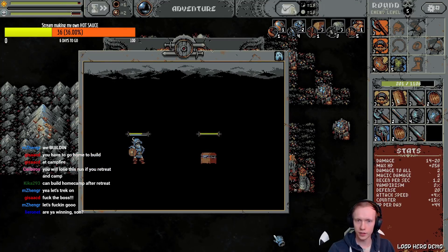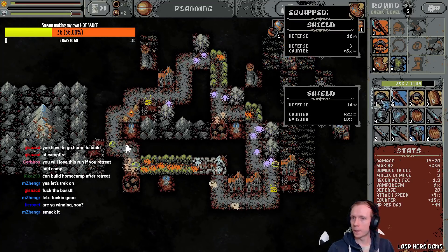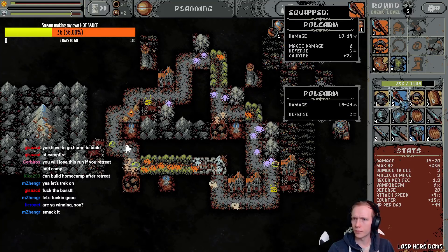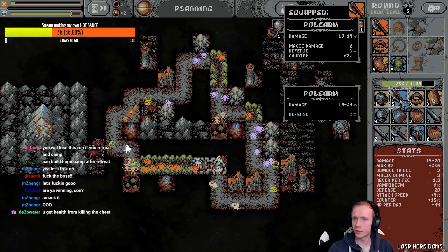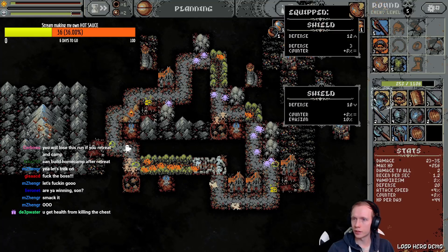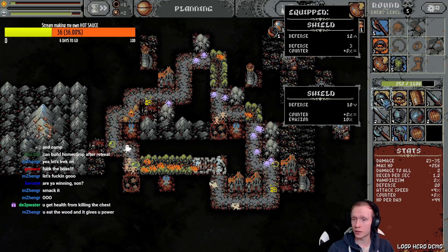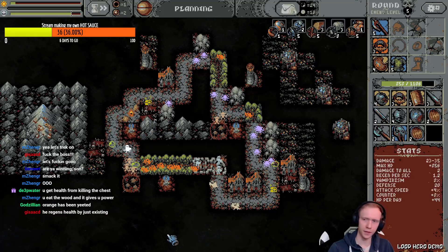Get that chest! Look at that juicy blade. Come on, help me out. 19 to 29, three defense — worth it. Put it on. What about this thing? 10% evasion — that sounds pretty good, but five defense though. 10% evasion or five defense — let me know, chat.